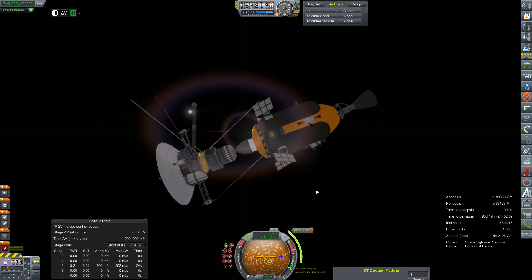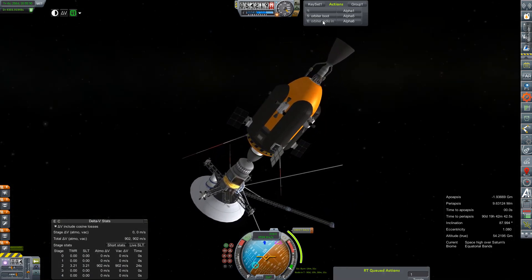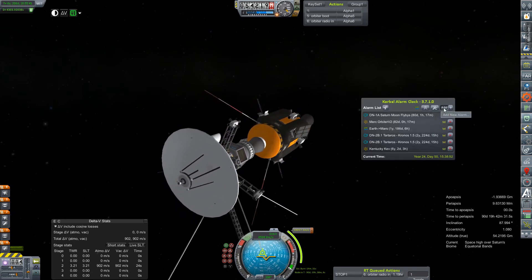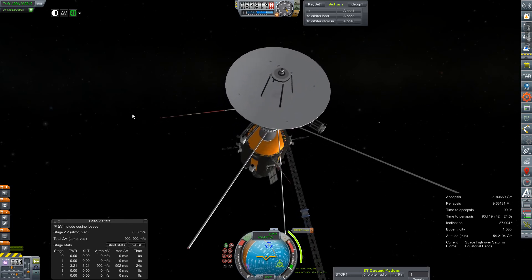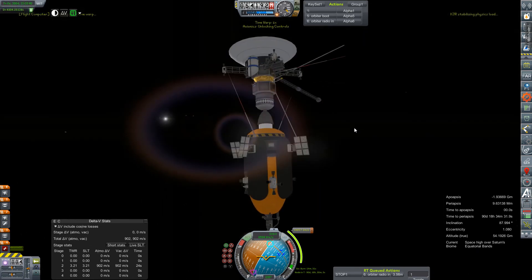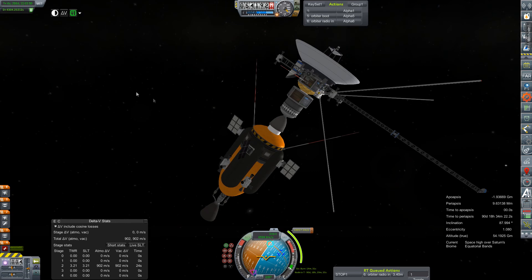With our available fuels we should be able to get some stuff done, but we're going to radio in some science. This is our first time at Saturn — this is really cool. We've got 90 days until our node, so we're probably going to have to put that on Kerbal Alarm Clock, because our other Saturn mission arrives in 80 days. Add alarm. Goodbye. 1.19 hours until our radio-in command cycles back. This should be really cool. There it is — over there somewhere.